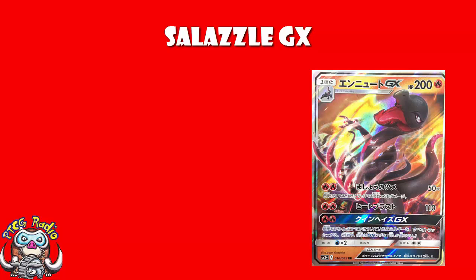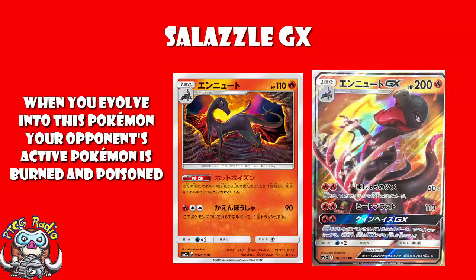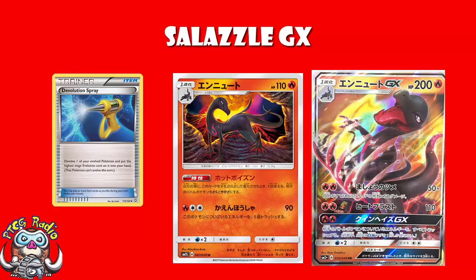Now, Salazzle is a Stage 1 Fire Pokemon. Bit of a pain with a Stage 1, but it's not the end of the world. And let's not forget that we also have the Salazzle non-GX one. This is the one that when you evolve, you get Automatic Burn and Poison on the active. Remember the rule that Salazzle GX and Salazzle Regular are different Pokemon, so you could play four Salazzle GX and also one of the Salazzle non-GX. You could even play something like Devolution Spray, so you can evolve to get the ability, devolve, and then the next turn evolve straight up again. Remember, after Devolution Spray, you do have to wait a turn to evolve.